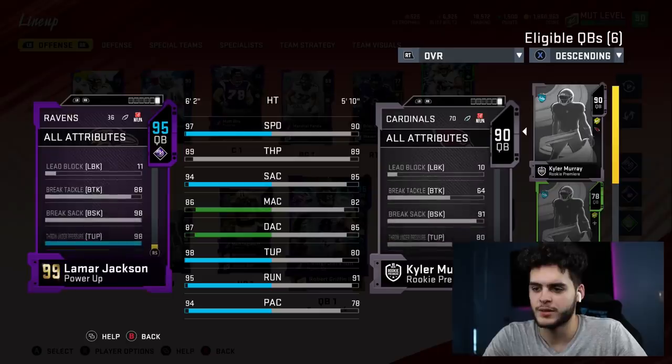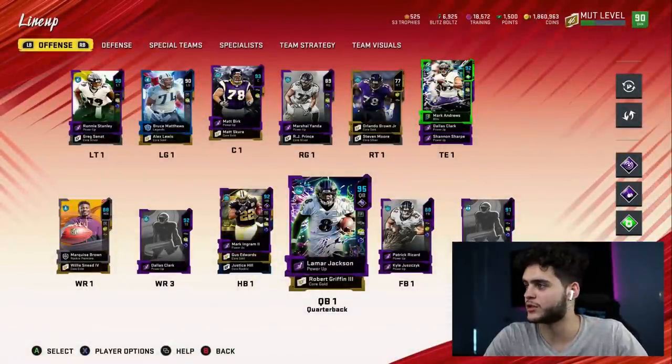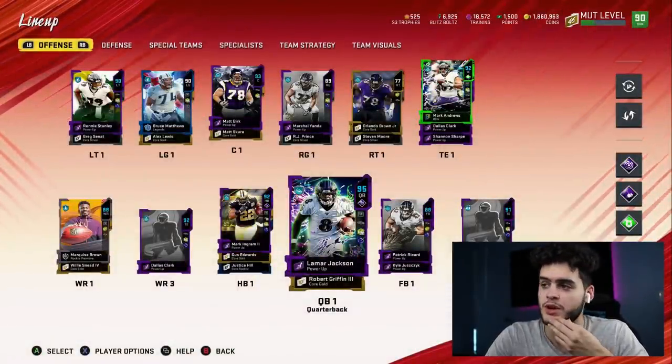Let's see what else he's got — 98 throw under pressure, 98 break sack, 88 break tackle. This card's gonna be crazy, guys. Let's get into this game. Let's hop into seasons real quick and see what we can do with this team. Hopefully it all goes well.